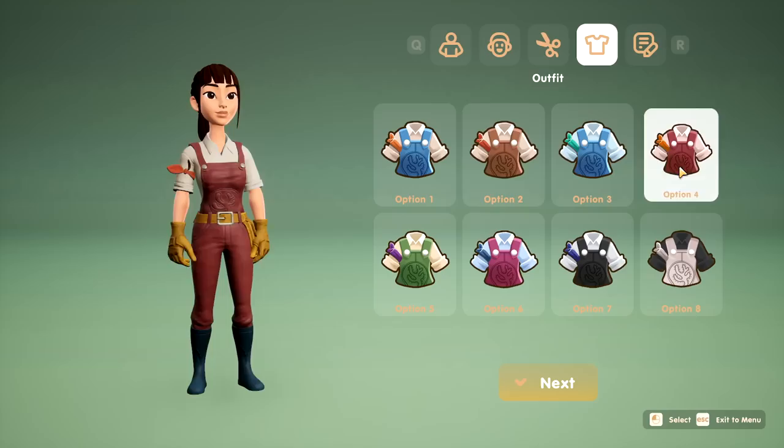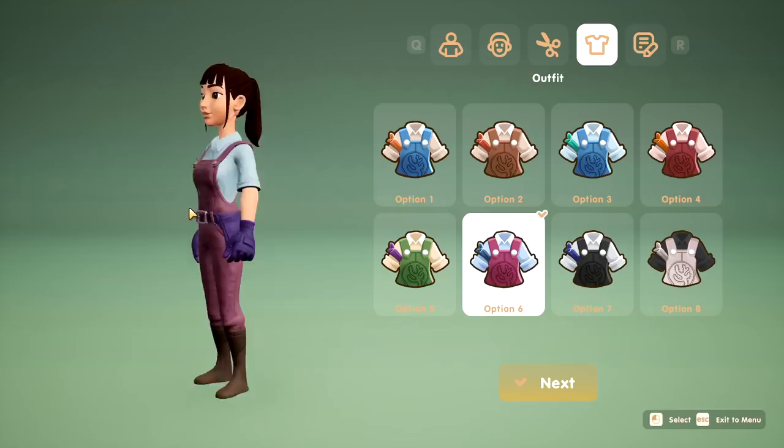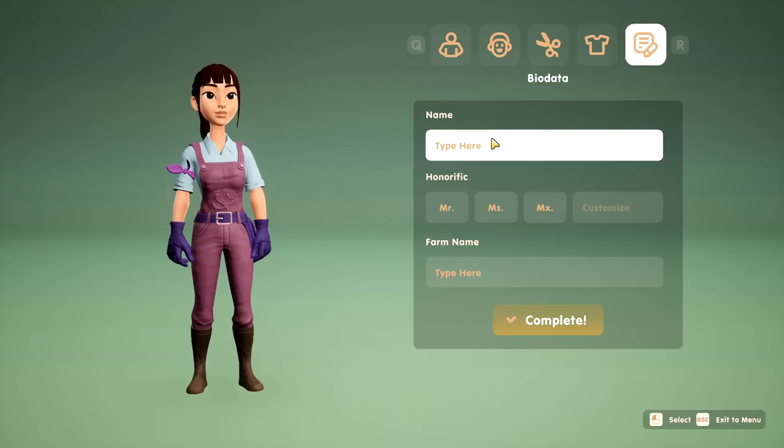We've got different overalls, coveralls, dungarees — whatever you want to call them. I really like that one, it's really pretty. I'm also digging the red and the green. The black options are fun too. I think I'm gonna go with that one — it's colorful, I like color. And what's our name gonna be? My name is gonna be Jubilee in this game. We'll go with Miss Jubilee. It's really cool that we can change our own honorific — that's awesome.